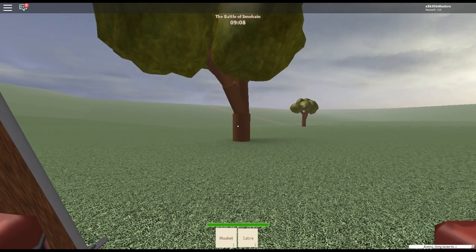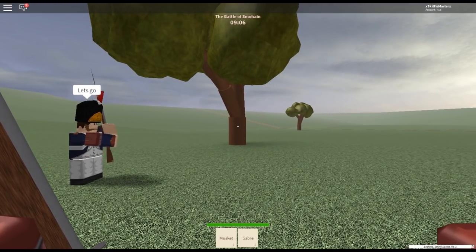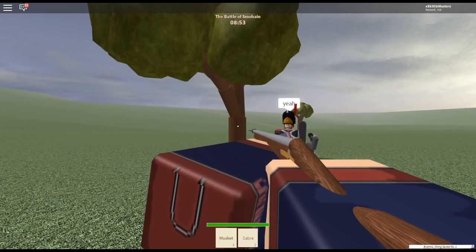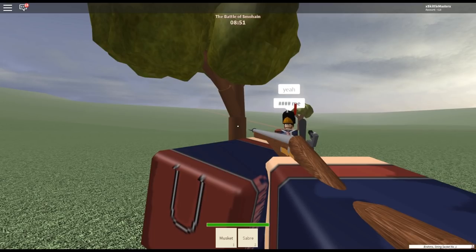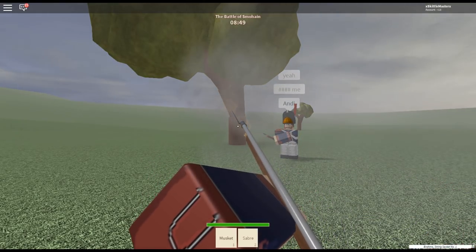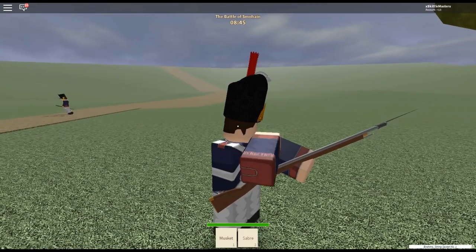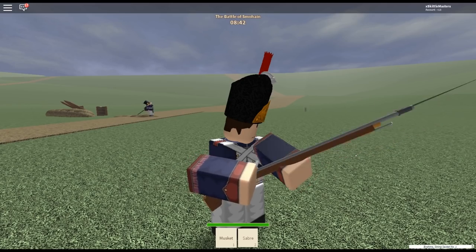First, we're going to go through the basic operating procedure. Step 1: equip firearm. Step 2: left-click to cock. Step 3: right-click to aim. Step 4: left-click again to fire. Step 5: press R to reload. There is an intricate process to reload a flintlock weapon, but since Blood and Iron does it all for you, I'm not going to get into that.